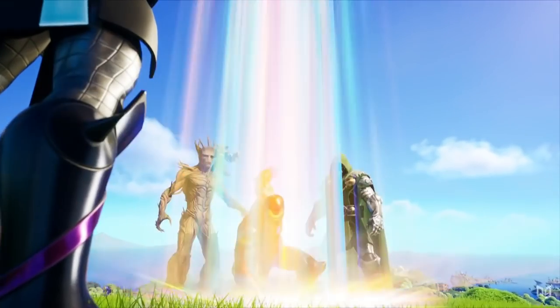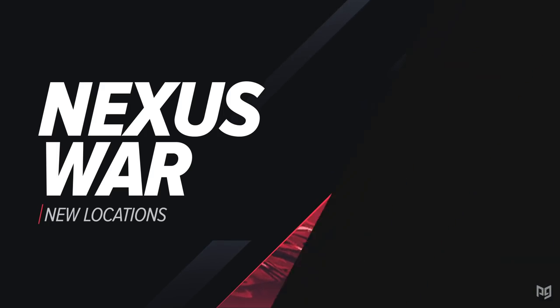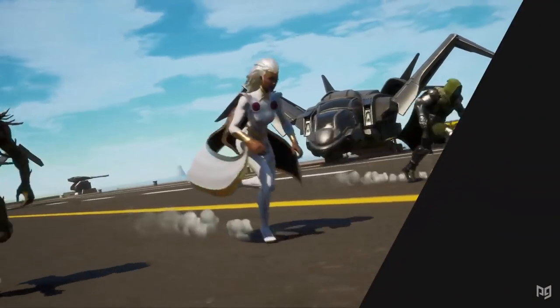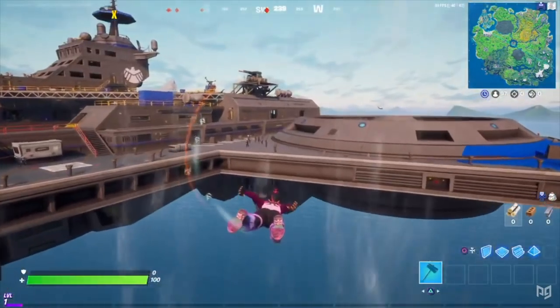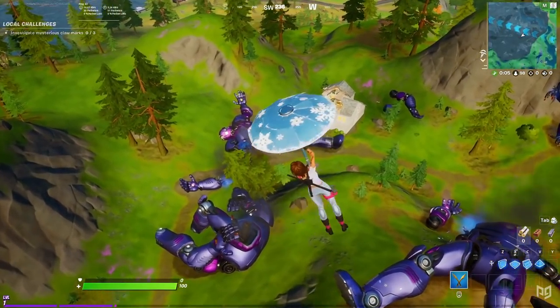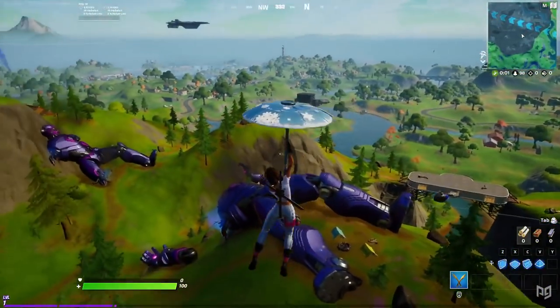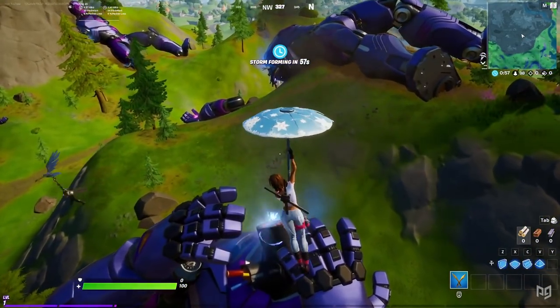The Marvel and Fortnite universes have collided, and that means there are some all-new Marvel-themed locations scattered across the map. First up there's the location we can easily see in the trailers: the SHIELD Helicarrier. The Helicarrier is actually the new spawn island for this season, so you won't be able to get to it after the start of the game. If you're a fan of X-Men like me, then you'll probably find the Sentinel Graveyard a pretty cool place to visit. Scattered with destroyed remains of one of the X-Men's greatest villains, this location is near the bridge.